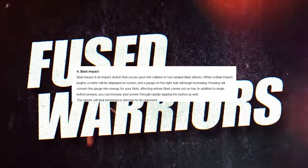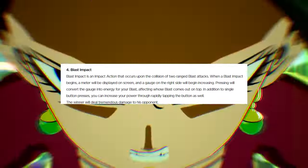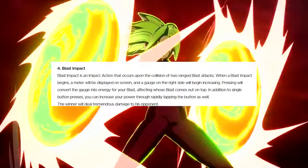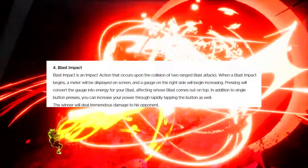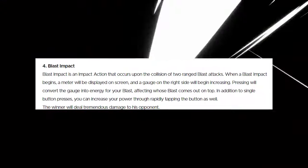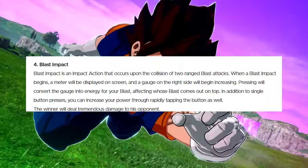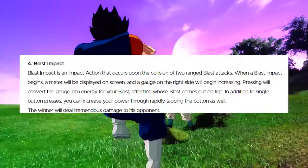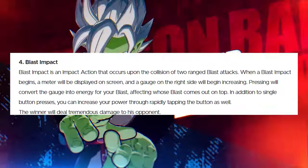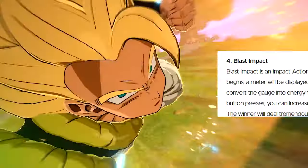Blast Impact is an impact action that occurs upon the collision of two ranged blast attacks. When a blast impact begins, a meter is displayed on screen and a gauge on the right side begins increasing. Pressing the button converts the gauge into energy for your blast, affecting whose blast comes out on top. You can also increase power by rapidly tapping. The winner deals tremendous damage to their opponent. I want to know what you guys think of how it looks in its final stages — the screen does look a little dizzy, but it doesn't look that bad to me.